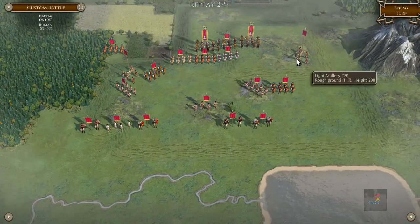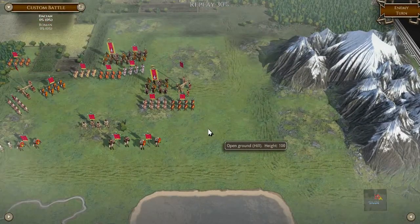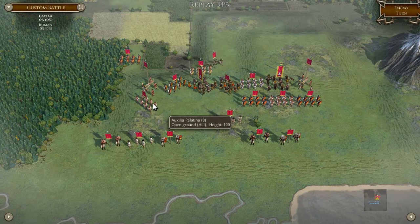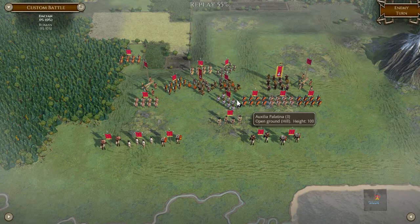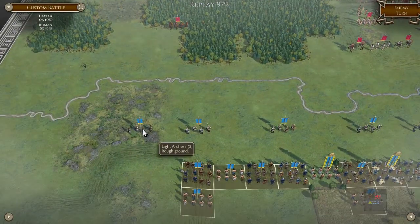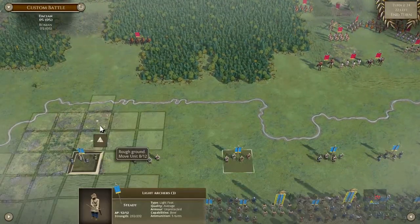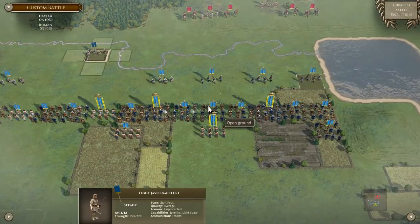I'm going to have to wait him out. There's no way I can assault that. I thought there might be a little way through, but there's mountains — I don't think there is. Oh, look at them — superior medium troops, nasty, nasty. I bet there's some nice cavalry in that wood.